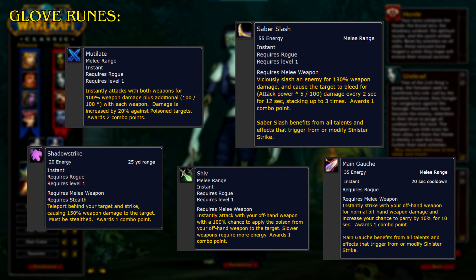Main Gauche. Instantly strike with your offhand weapon for normal offhand weapon damage and increase your chance to parry by 10% for 10 seconds. Awards 1 combo point. Main Gauche benefits from all talents and effects that trigger from or modify Sinister Strike.